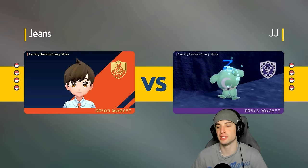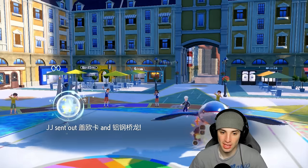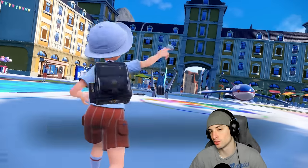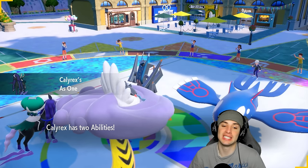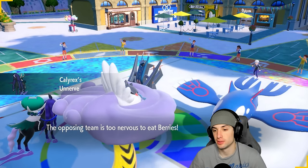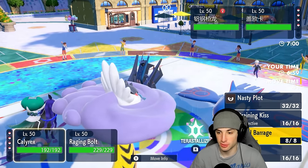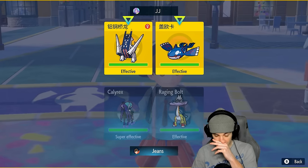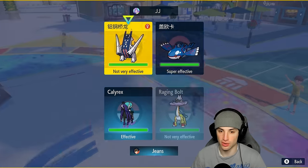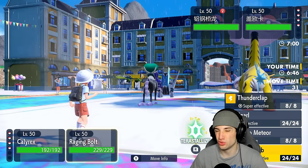We're 2-0 which is awesome — we've grabbed a winning record already. But Kyogre teams are always strong and tough to play against. They end up leading Archaludon and Kyogre. The real question is whether that's Choice Scarf Kyogre. I think I'll go for Astral Barrage instead of Nasty Plot, and throw Thunderclap across the room into this thing's face — or I could slow it down with Eject Web in case they protect.